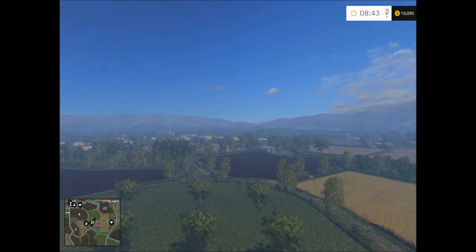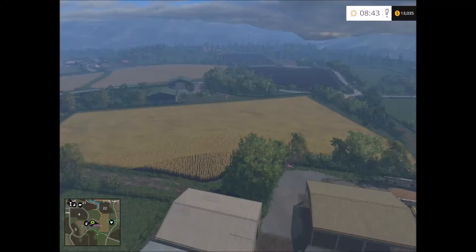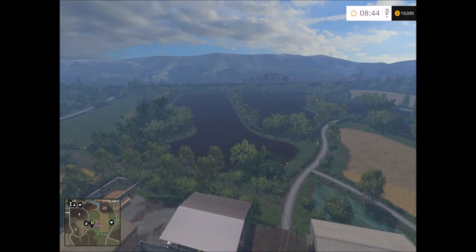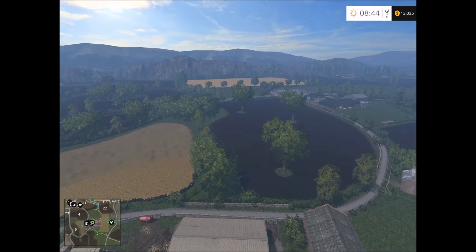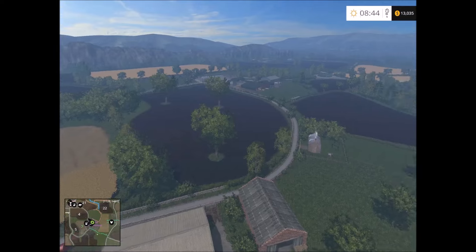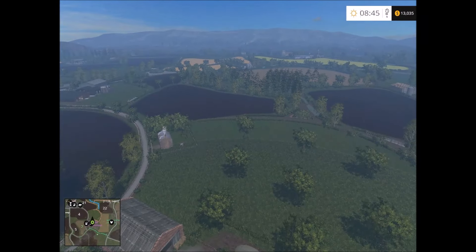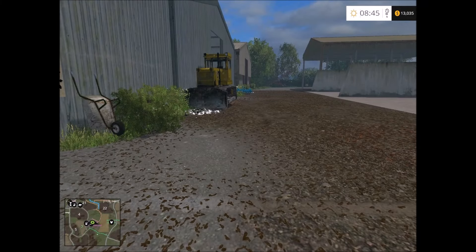Let's take an aerial view. Even though everything is so far away we can still see how the fields are shaped — the fields are medium size, not square. There are some trees here so you can cut down the trees if they're able to be cut. A very nice map. Thank you for watching and I'll see you again next time to showcase another map. Bye for now.